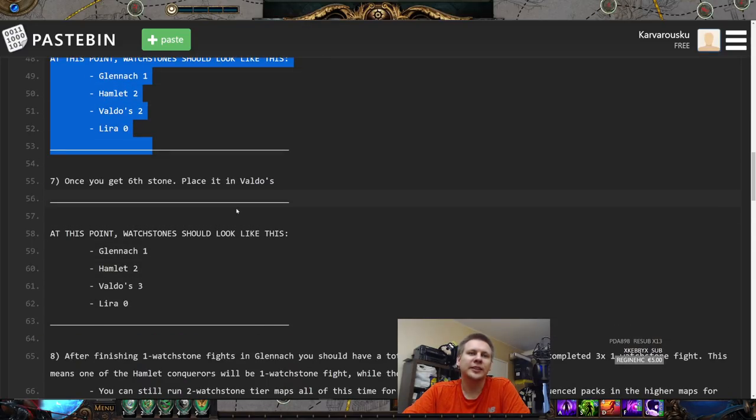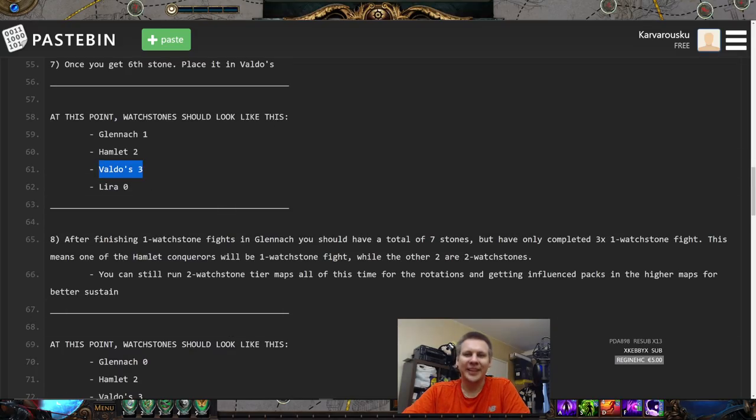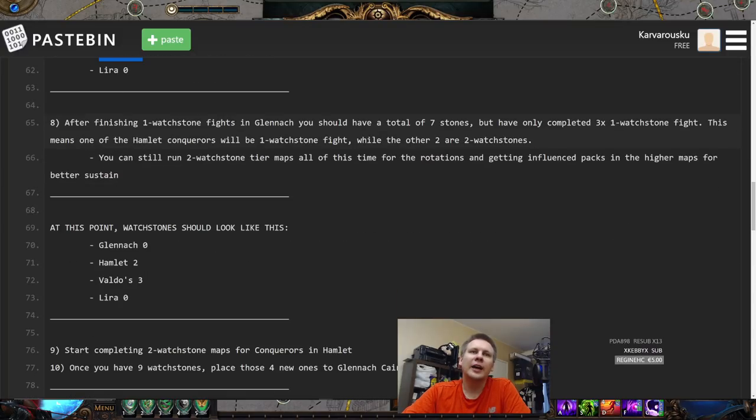Once you get the sixth watchstone, put it straight into Valdo's as well — so now you have three there. The Awakening Level goes up again. This is not going to hamper your map drops here or here, and you can start potentially getting three one-watchstone maps here for future conqueror rotations. After you finish the one-watchstone fights in Glenach you now have a total of seven watchstones, but we've only completed three one-watchstone fights in that region, so we still have one one-watchstone fight left to do somewhere else.